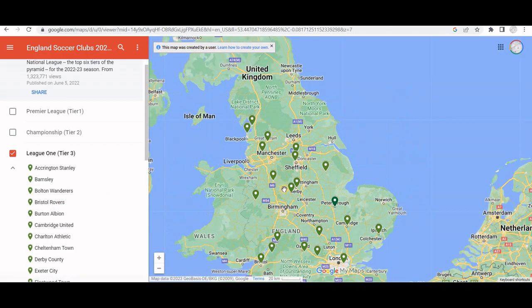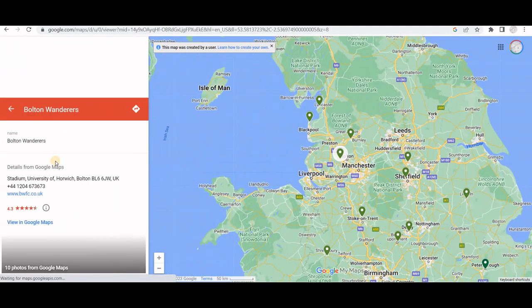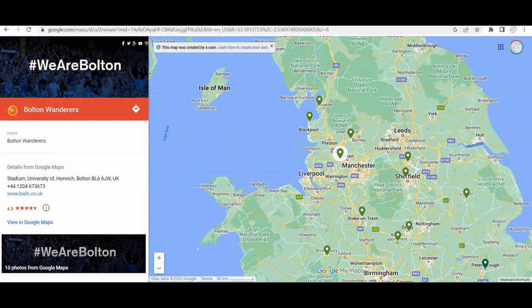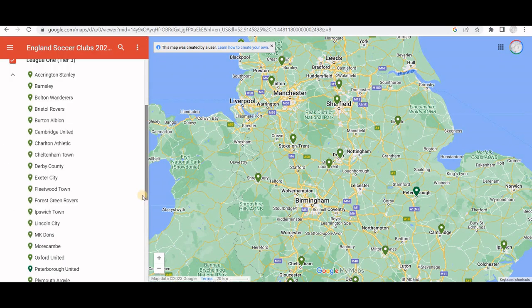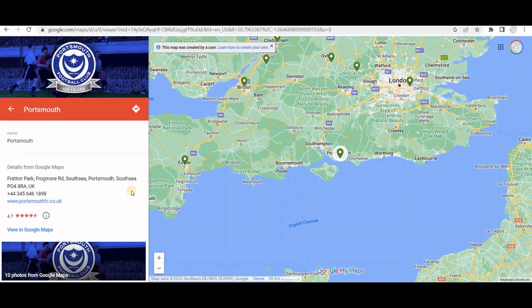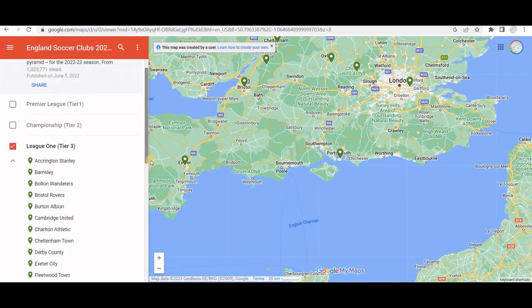Let's have a look at League One, which is the third tier, spread out over England. Bolton Wanderers - they've played in the Premier League. Derby County, I think they played in the Premier League at one point also. Portsmouth - they played in the top tier. Their home is Fratton Park. So some really big clubs in the third tier.